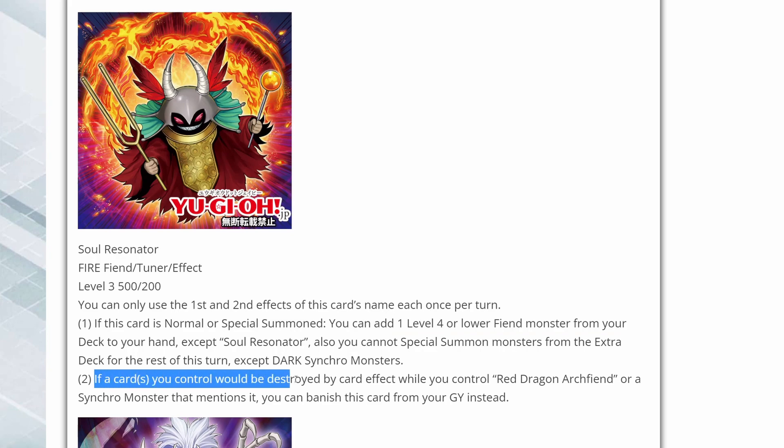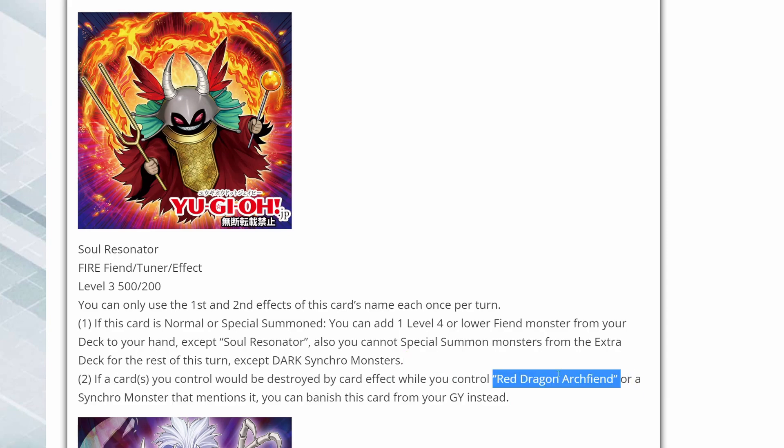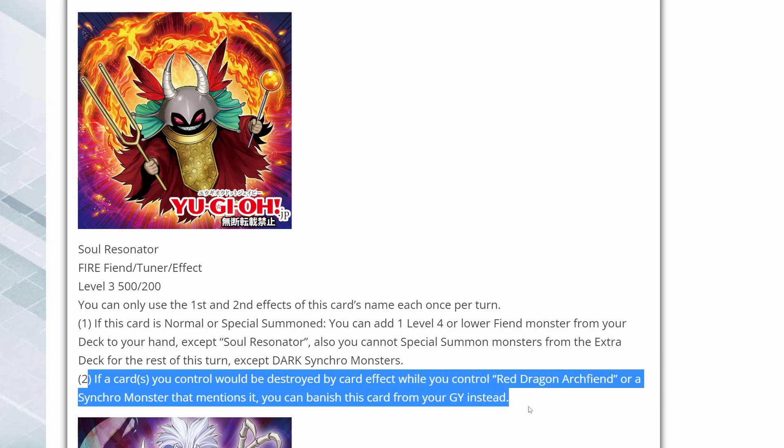And if a card you control would be destroyed by card effect, while you control Red Dragon Archfiend or a synchro monster that mentions it, you can banish this card from your graveyard instead. So that's a great way of protecting all your Red Dragon Archfiends — any card that even mentions the words Red Dragon Archfiend will be protected. This card gives you a good amount of value: search a level 4 or lower fiend monster from your deck, and then use the graveyard effect to protect against card destruction.